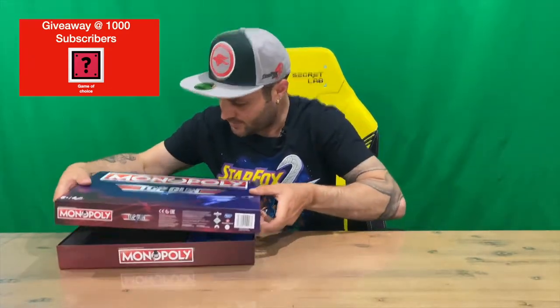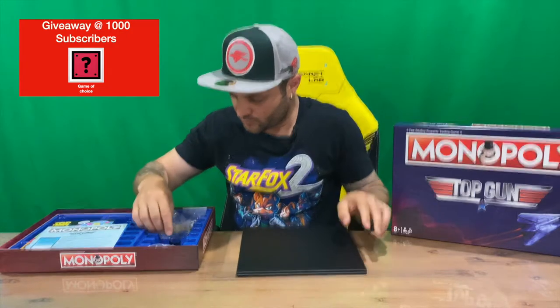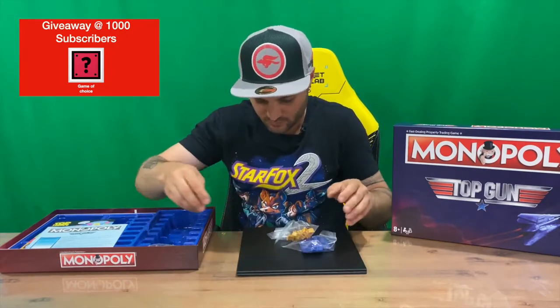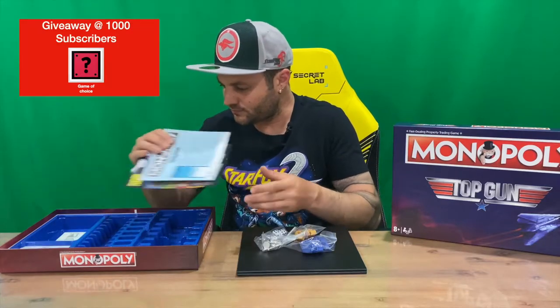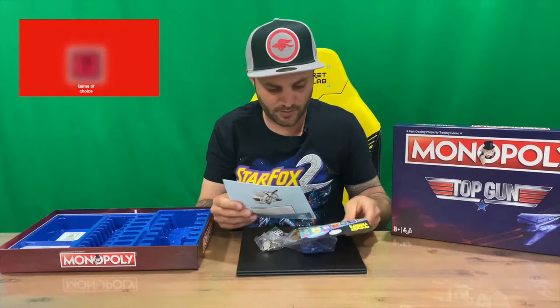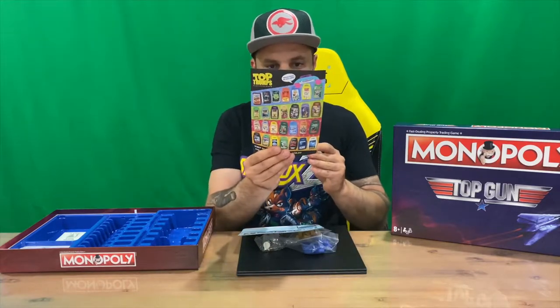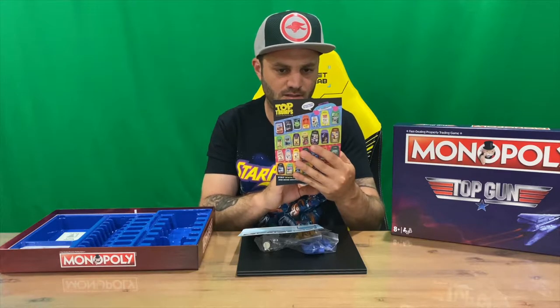There's our box, and on the inside we have our board, hotels, and houses. Guys, the pieces all come in nice little bags, which is very handy — normally I have to provide my own once I open them up. There's also some advertising in there for a whole bunch of different games, so I might try and get a couple more.